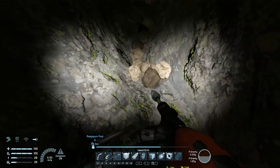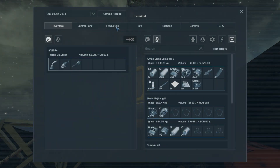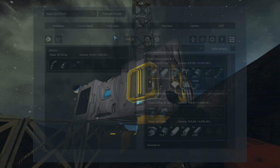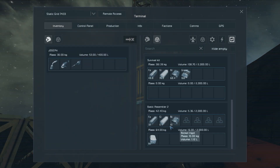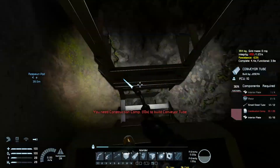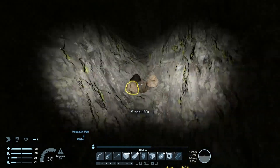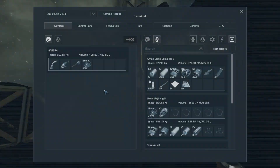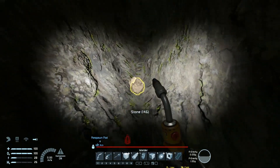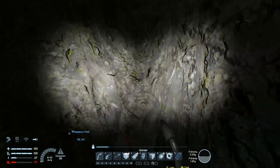I probably said it right a hundred times and now I'm questioning it. We don't have enough material to make all this stuff so we need to turn the refinery back on. Hopefully it doesn't care that the assembler's on — awesome, it doesn't. We have construction components. If I take out the cobalt, the refinery is no longer refining cobalt and no longer drawing power for that.